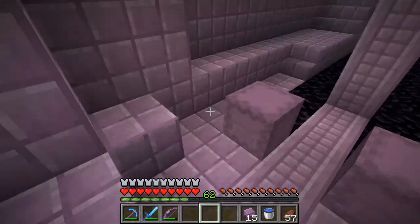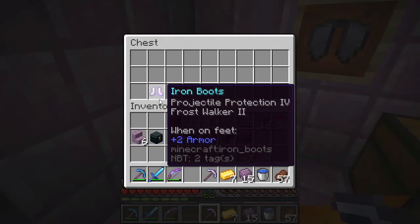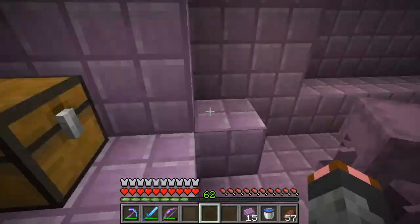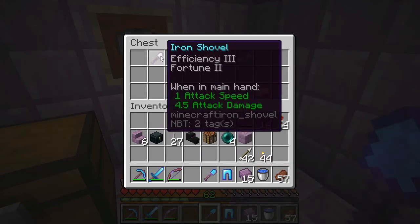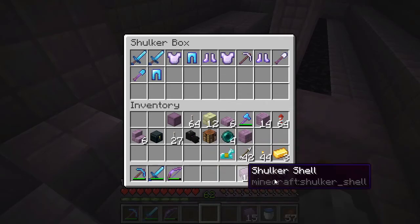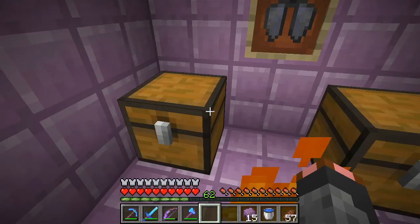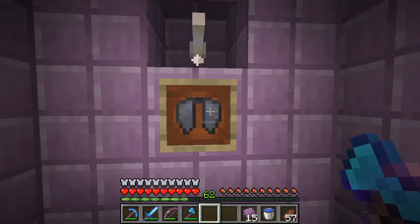That fire scared me. We don't really care about this iron stuff but we're gonna take it anyway - it's actually not bad, Efficiency 3, Unbreaking 3. Okay - diamond horse armor, yeah I'll take it all. We're going to take these chests - and here we go.